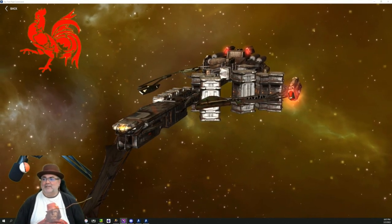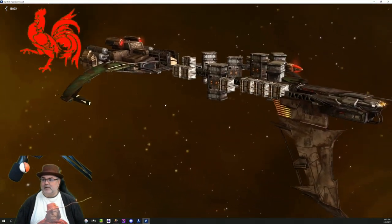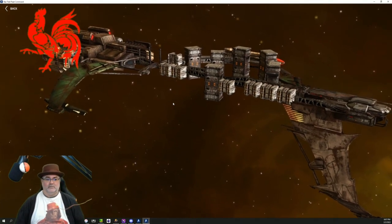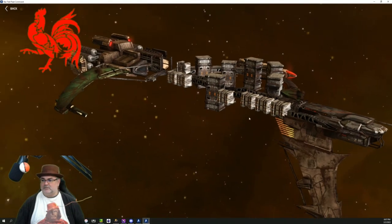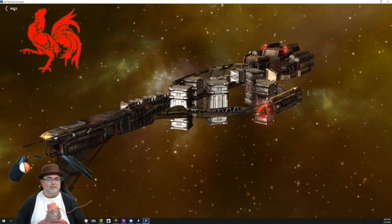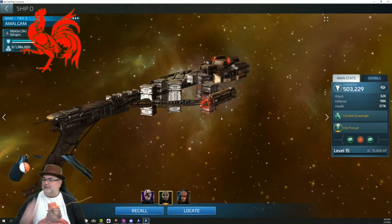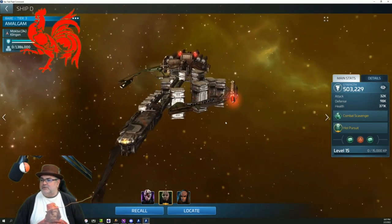Here we've got the Amalgam in her glory - she is a packed, led junker jalopy of beauty. There's something about her - she's so ugly she's beautiful as far as I'm concerned, and that was part of the draw for me. Mine is tier three, nothing too special.